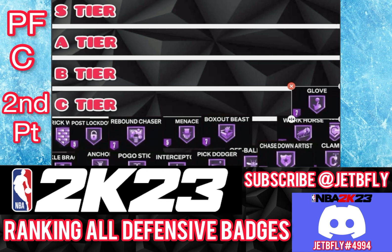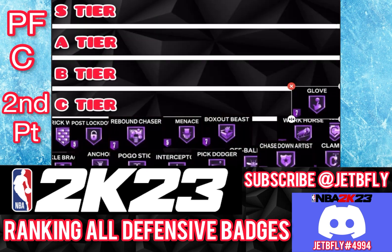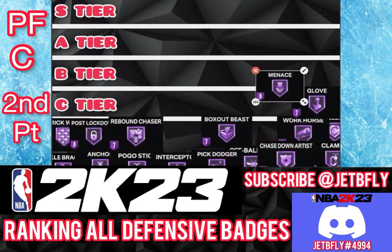The next badge is Menace. I'm going to put Menace in B tier, maybe C tier. Menace can definitely be very useful, but it's not really needed — you should already be playing good defense. There are other badges that are going to help you play good defense as a big. Bronze or silver is enough; you don't need to push it that high.